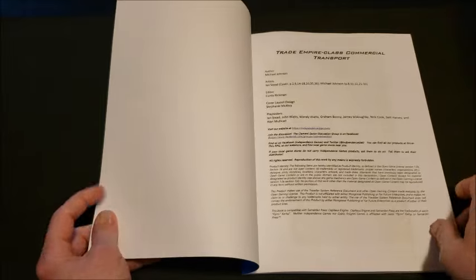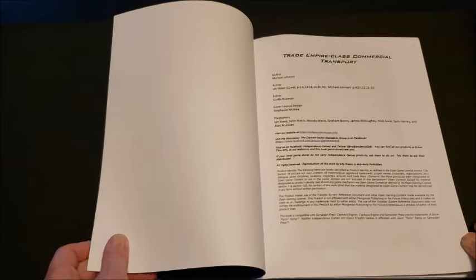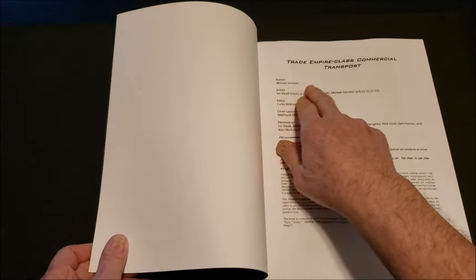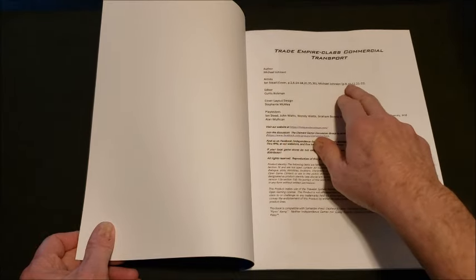There's no reason a few of them couldn't have gotten through the Conduit before the collapse, and you could absolutely have them in your Clement Sector games, but this book sets them in Earth Sector. The author Michael Johnson writes a great ship book — artist also Michael Johnson — gotta love it.